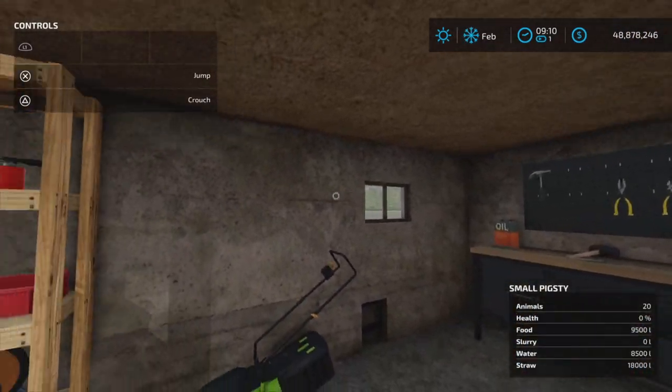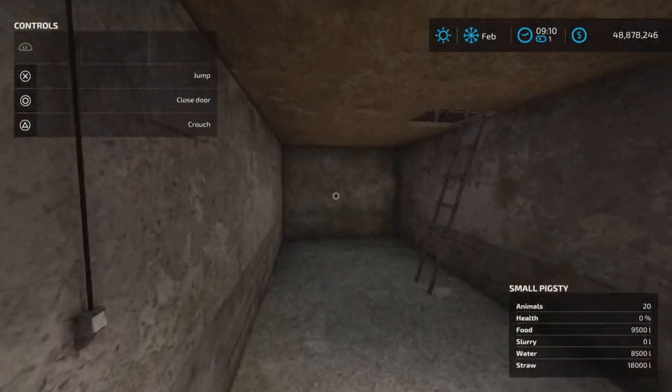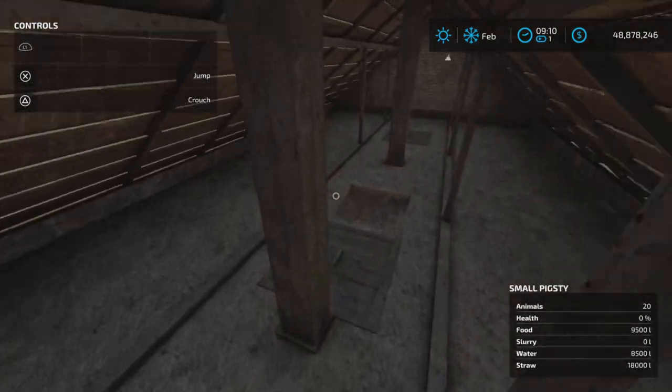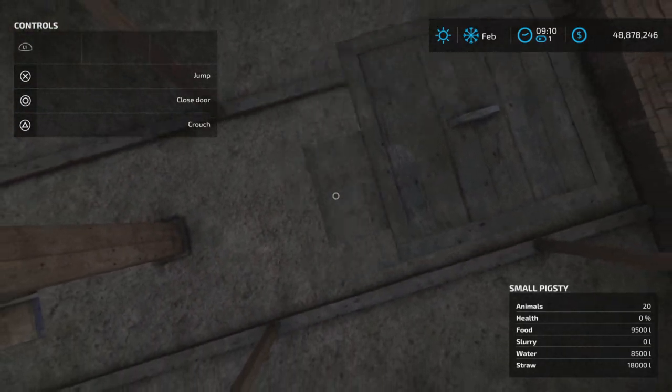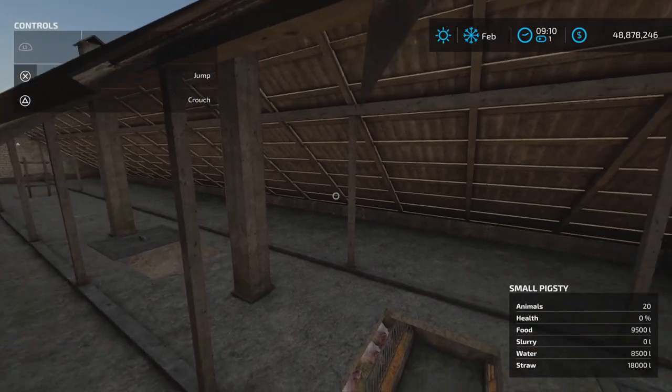Inside we have a work area, a storage area, and they all have their own lights. L3 will turn on the lights. Moving over towards here, there is another storage area and access to the attic as it were.